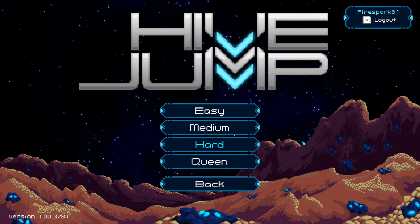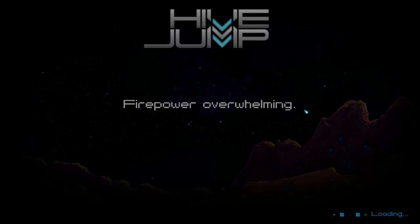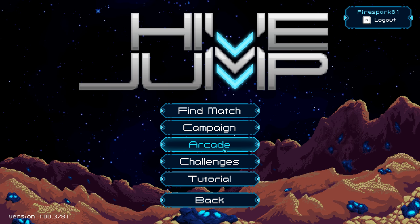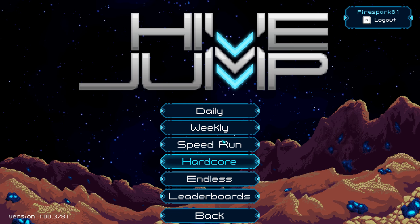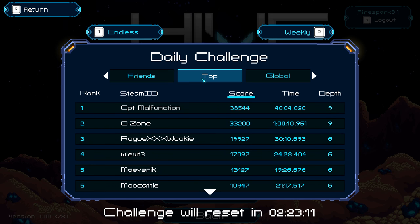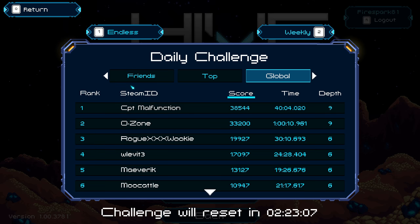Then we have the Arcade style, which is essentially see how far you can get in the game before you die. You can also play this mode with friends online or over LAN. This leads us into the Challenges gameplay option, in which the game will put your skills to the test in daily, weekly, speedrun, hardcore, and endless challenges. These challenge scores are posted to an online leaderboard so you can see how your skills compare to other hive jumpers out there.